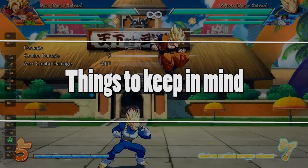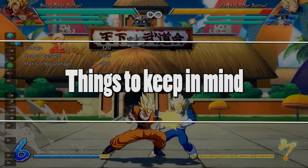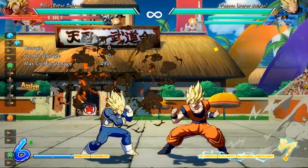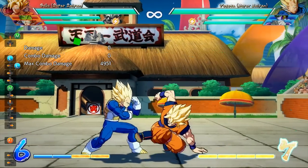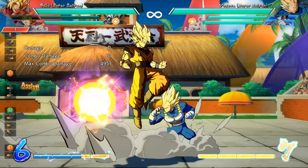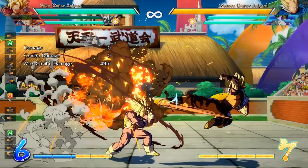There are a few things you should keep in mind when learning cross-ups for your characters, starting with the fact that you can't cross somebody up with an assist on the screen. I think Piccolo's assist is a little special in this regard, but with most assists in the game, if they're out on the screen, as long as your opponent is blocking in a direction, you won't be able to hit him on the other side.